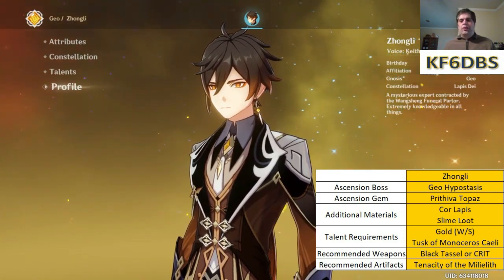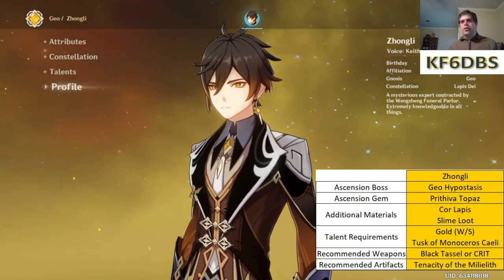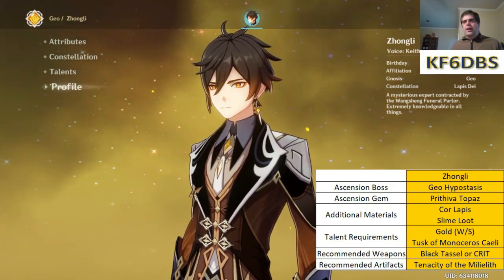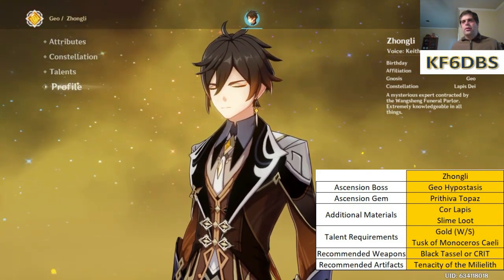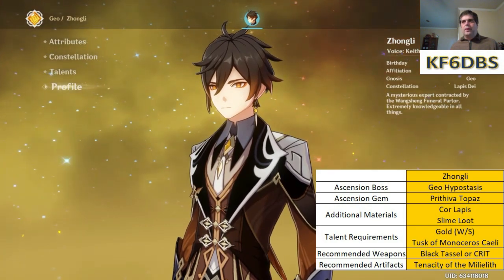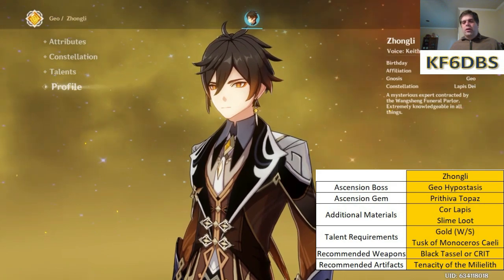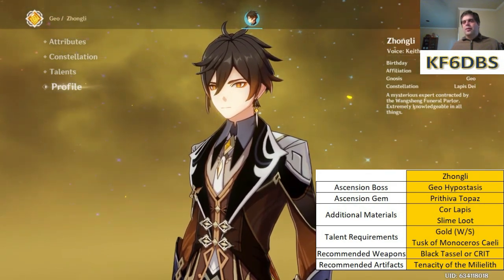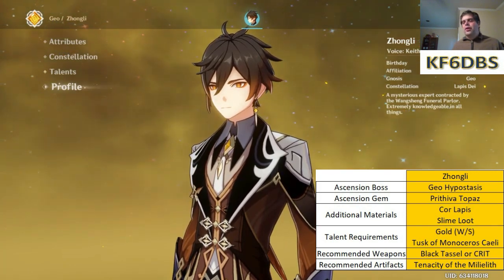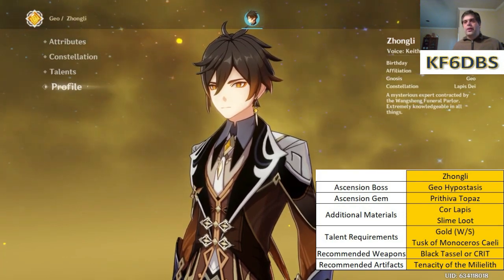For recommended artifacts, either way I recommend Tenacity of the Millelith. You could do a two-piece of each of the two HP domains and try to get that, but the four-piece set bonus for Tenacity of the Millelith is actually quite formidable. If you already have a four-piece Tenacity user on the same team, you could go for the two HP pieces, or mix Tenacity with Archaic Petra if you're going for a burst support. Emblem of Severed Fate has been suggested for him, but with only 40 energy required, it's not particularly efficient, though it could work.